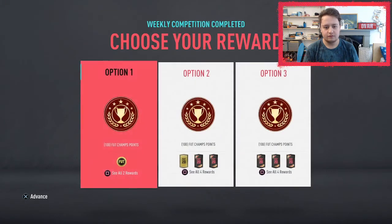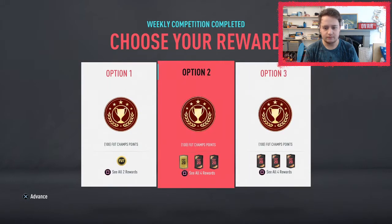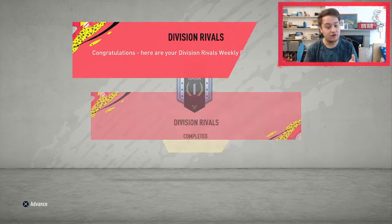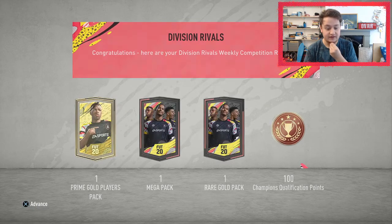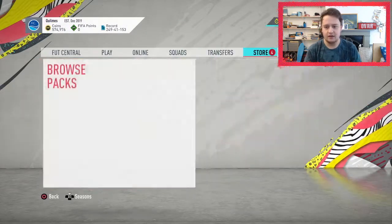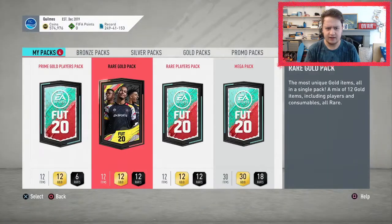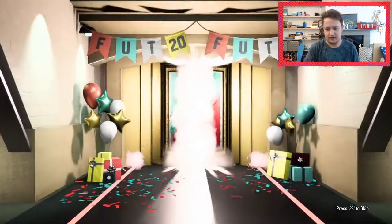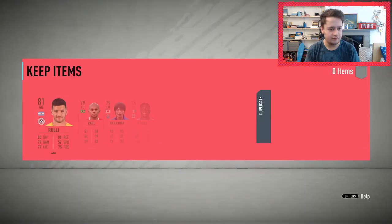We're going to do the Division Rivals ones first. We're going to go for the tradable on both accounts just to make some coins. He got Rank 1 which is pretty decent — better man than me. We've got 4 packs, and there might be an extra one in there too. Let's get a walkout. If we can just get a decent walkout in either of the packs and then a really good red pick, I'd be absolutely buzzing for both of us.